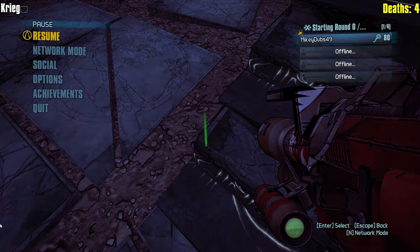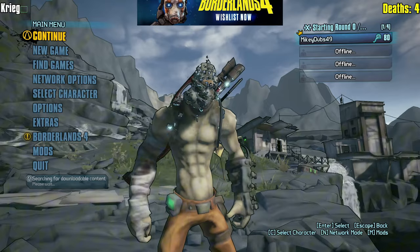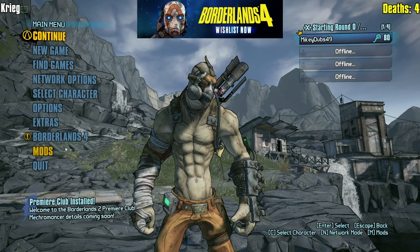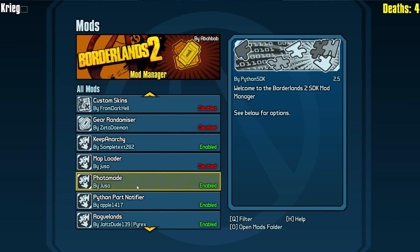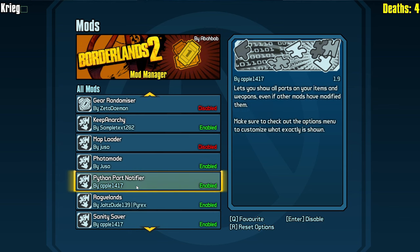I'm going to save-quit - this is known to crash Borderlands 2 if you do this while playing Roguelands, so do not spam save-quit. I'm going to turn off and have a lot of different mods disabled here. I'll keep Anarchy enabled, I have photo mode enabled, I have the Python part notifier enabled - I want to disable it.